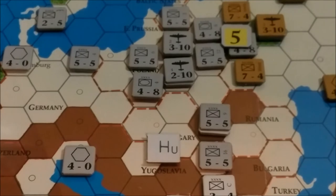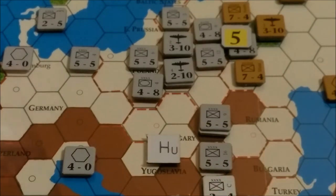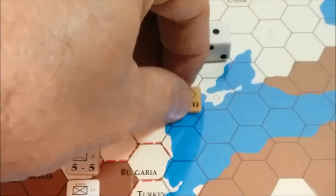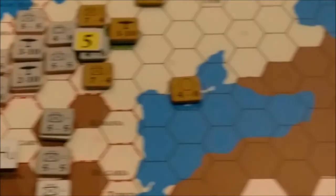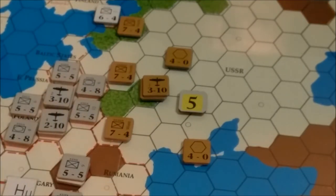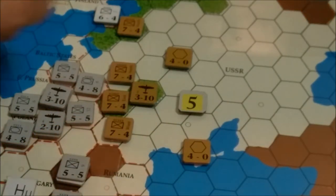Now we're going to attack the German armor unit at 5-1. This is pretty much a guarantee to take the hex, although the German player does have a path of retreat. 5-1 — anything but a one. We roll a 6, that is a D2, so the German unit is going to be eliminated. It had to be a DR for a retreat, so that'll give the Germans something to rebuild. The Russians can advance into the hex — not the air unit — so they retake the marshes there around Minsk.